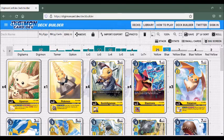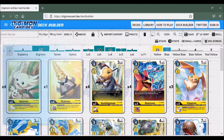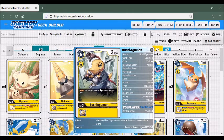First, with the Digitama, we have Upamon — if you have three or fewer security cards, you trigger draw one, which is very nice when you're attacking. And then we have Pikmon, which is if you have three or more Digimon in play, one of your opponent's Digimon gets minus 1,000 for the turn. That can be very useful because we're actually swarming the field a lot, so Pikmon is a pretty good choice.